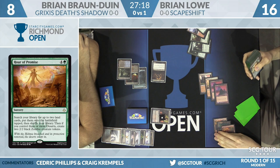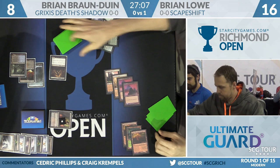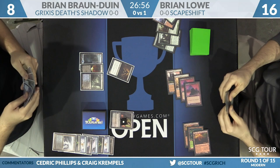He grabs a second Valakut and a Mountain. Right now there are four mountains and two Valakuts on the battlefield. If Primeval Titan resolves and gets two more mountains, that's four triggers — 12 damage. The second Valakut is smart because it gives him insurance against a potential Fulminator Mage.